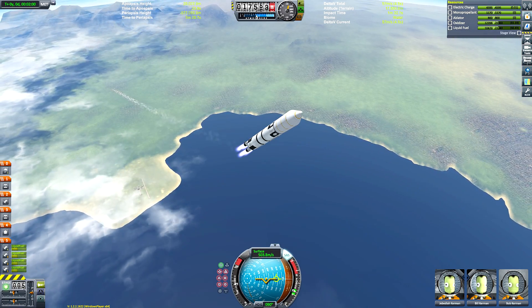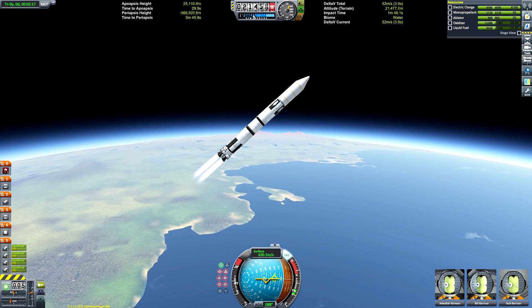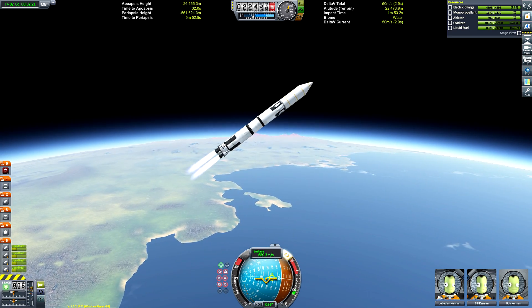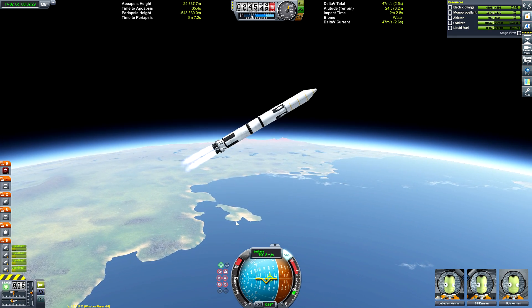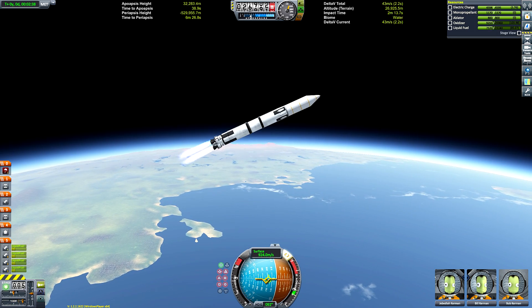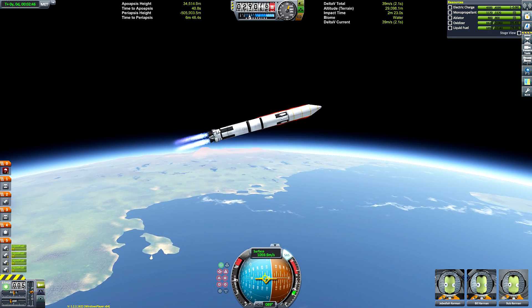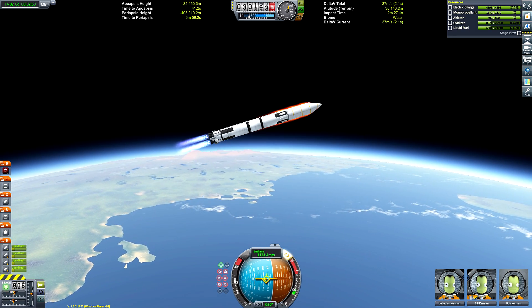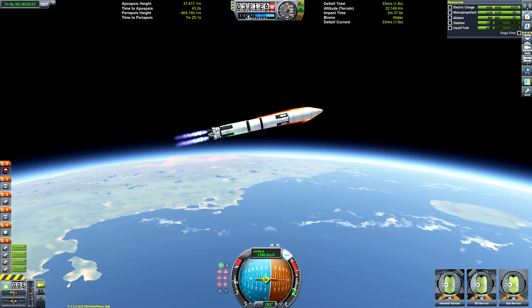I'm only having these problems because I play stock — you can get around this with mods. The best one, to my knowledge, is called FMRS. What it does is generate save points after separating a probe or satellite. You can then launch your mission into space and jump back in time to when you separated, giving you full control over the booster you're trying to land. You don't lose either half.